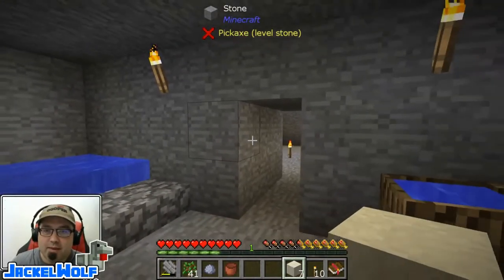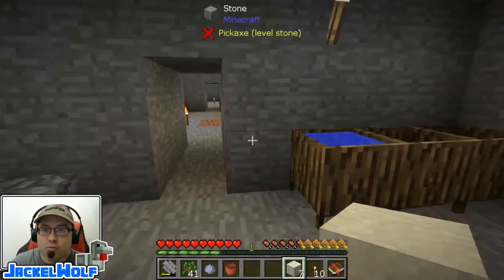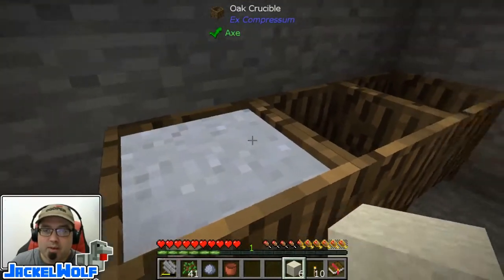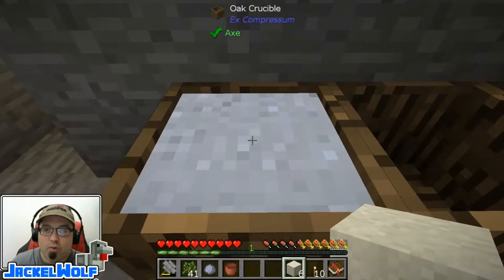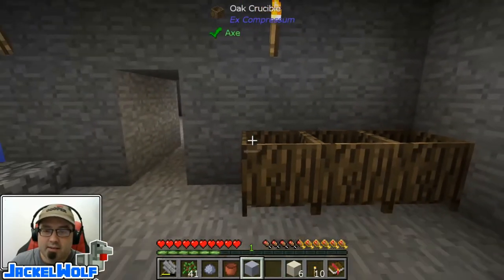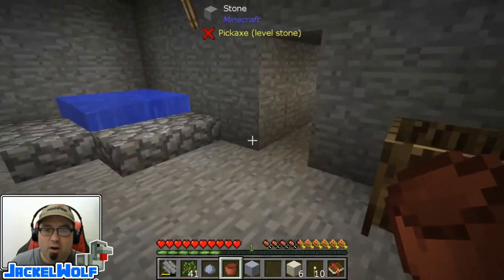Now what we're going to have to do to make that crucible is make ourselves some porcelain. To make porcelain, we're going to need to make ourselves some more clay. So with the extra dust I had from last episode, we're going to place it into the wooden crucible with water, and that is giving us some clay. Right click — that takes the block of clay out.